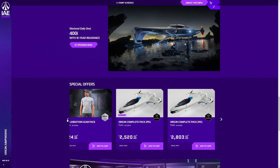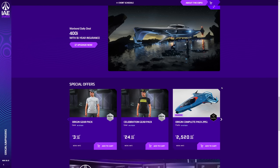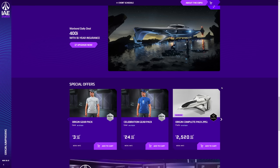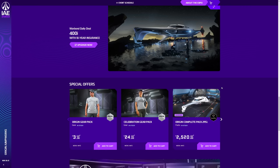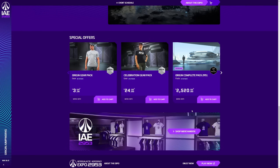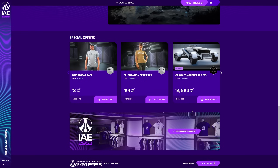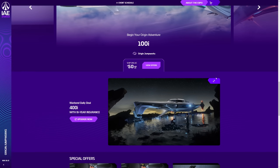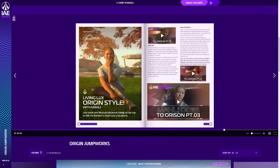There's a very expensive Origin complete package. If you want to pick up an 890 Jump, maybe that's a way of doing it. Try again in the next wave at midnight and then at 8am. I suspect they aren't selling out as fast as the Idrises and Javelins. But I'm interested to know if you picked up anything today in the Origin sale — what did you think of that influencer?